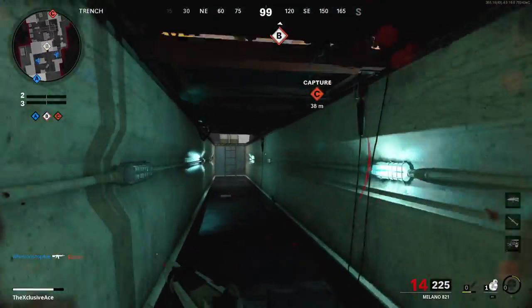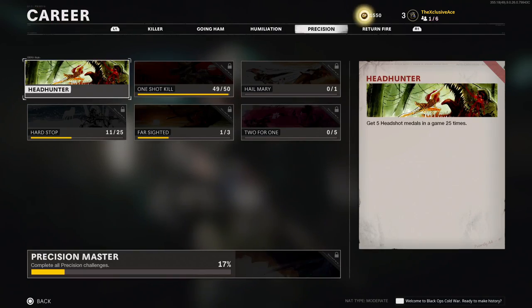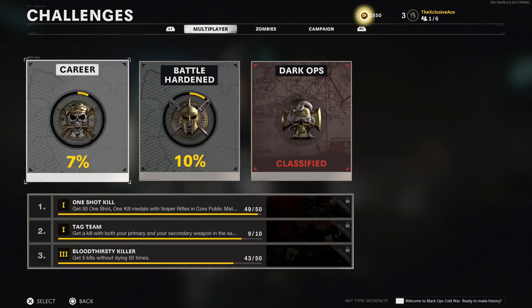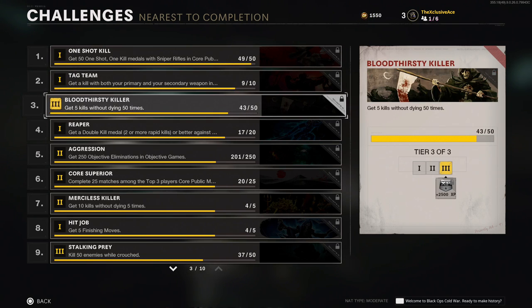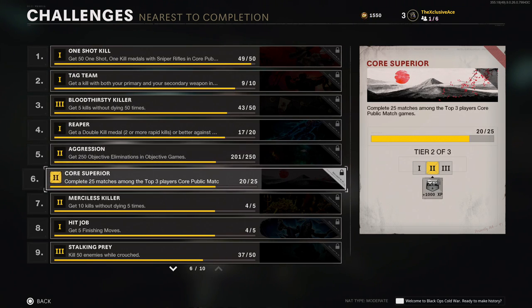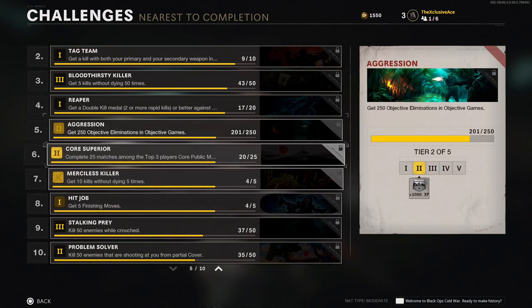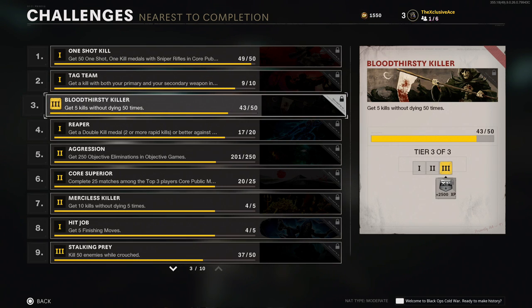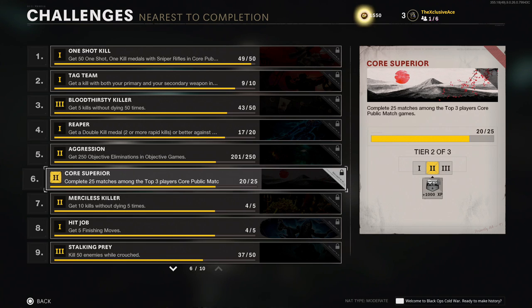First up, let's kick it off with the challenges. In Black Ops Cold War right now at launch we have a bunch of standard challenges that we'd normally see in Call of Duty. You can tab over to the challenge menu, and the nice thing here is you can also open up a menu which shows you the challenges nearest to completion. That is an excellent reference if you're trying to rank up as fast as possible — check that list and knock off any challenges you can easily finish in a game.